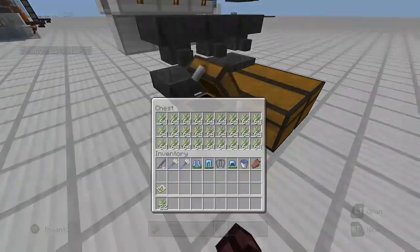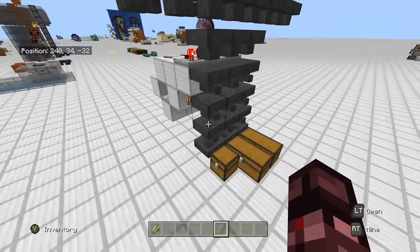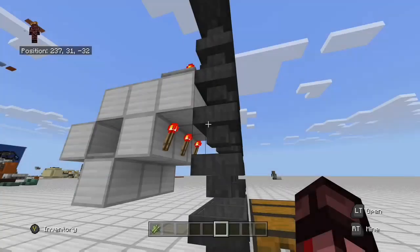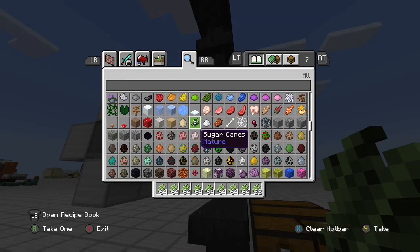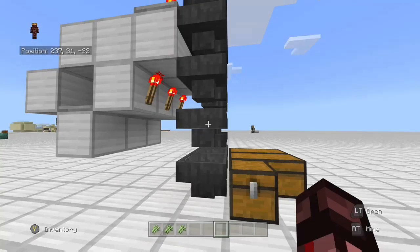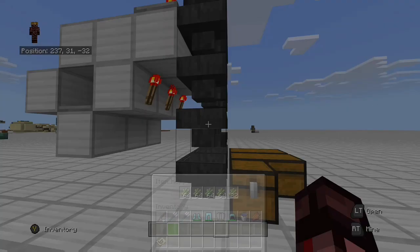There's a full chest — now we need to fill up these hoppers too to properly emulate a full clogged system. I have a sorting system in a very old world that sorts slime balls, pumpkins, melons, and stuff like that. You need overflow protection with a pumpkin and melon farm because when melons break you get one to seven of them, or you only get one pumpkin, so it can become a mess.